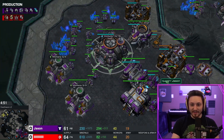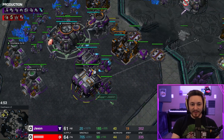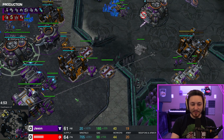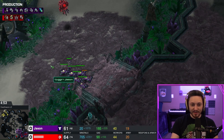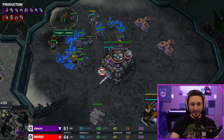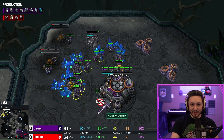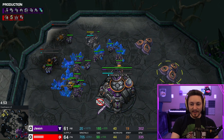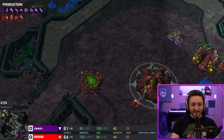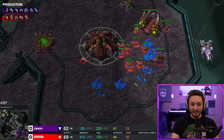Back at home, getting that command center up and the tech lab on the factory. The reason for the tech lab is so you can produce a tank right away — if the Zerg goes for a roach-ling all-in you want your tank out as quickly as possible. If I scouted roaches with my hellions, the tank would be on the way and I could build a couple of bunkers easily. The next two things we're going to get are two Engineering Bays and then two gas geysers — don't forget those timings, they're very important.